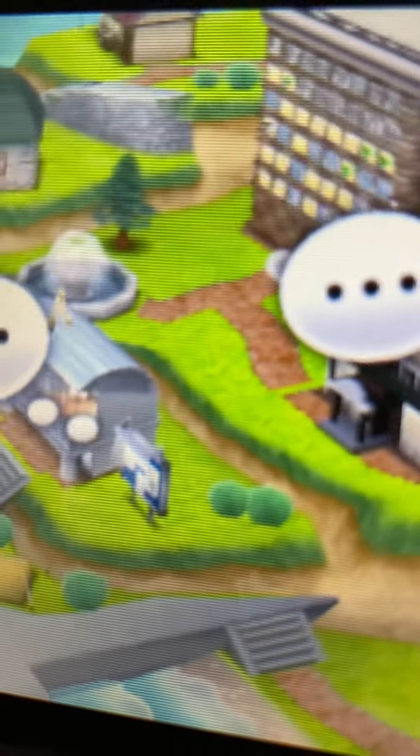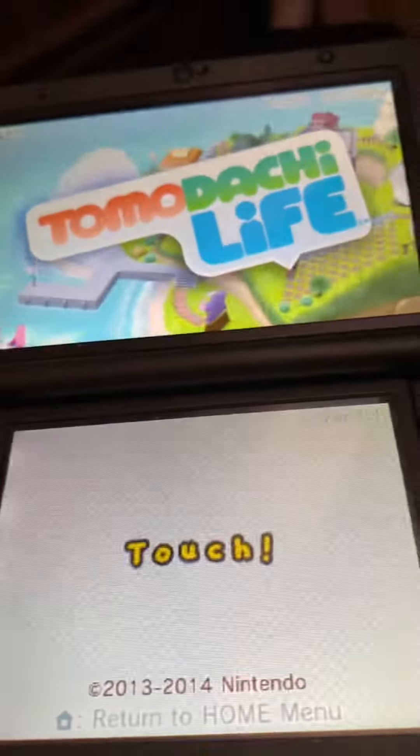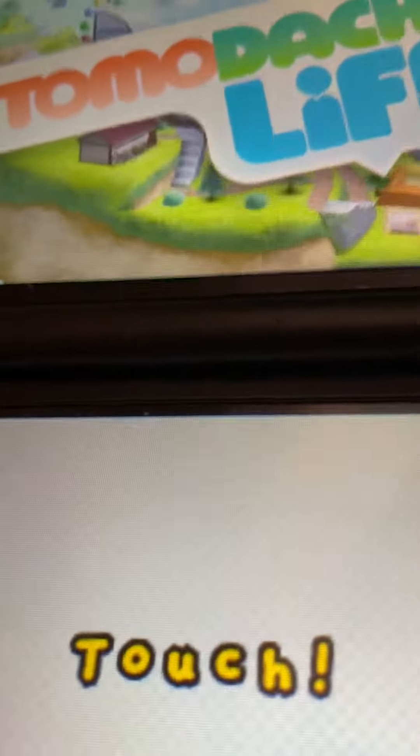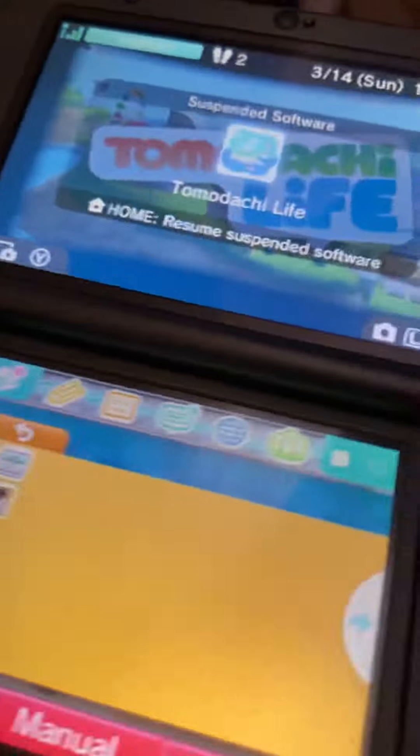I'm gonna wait for it to load. Alright, so then you gotta look at the apartments. You don't see any hearts on there right now. But if you open it up, then it'll know that you're just trying to get hearts. So you have to just open it up on the title screen and pay attention to see if you have any hearts. If not, then just do the same thing.